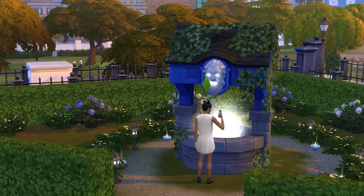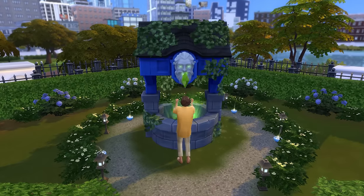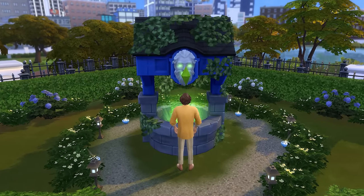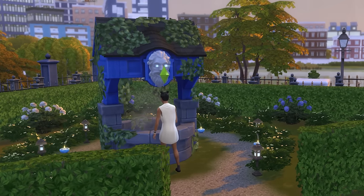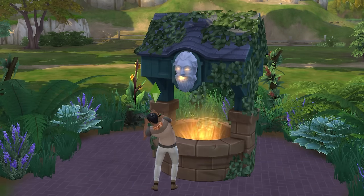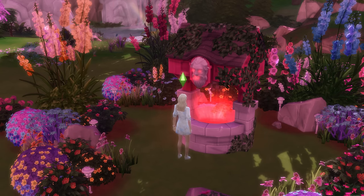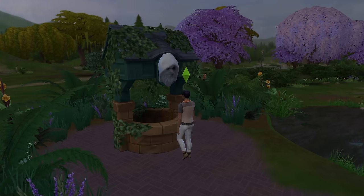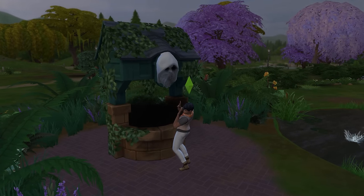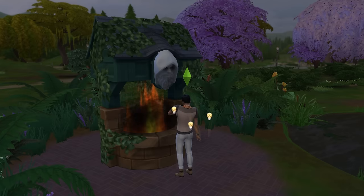This can be either a highly positive outcome where the statue will give a strong white glow, a positive outcome which displays as a green glow, a neutral outcome which shows as a faint white glow, a negative outcome which will see the statue glow orange, a highly negative outcome which displays as red, and finally, most of the wishes also have a deadly outcome which is expressed through an outpour of very ominous black clouds or smoke.